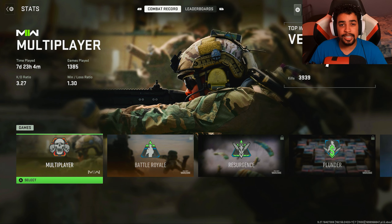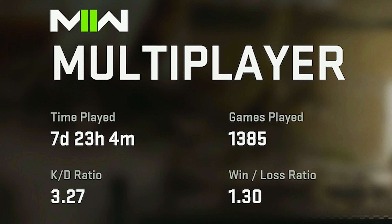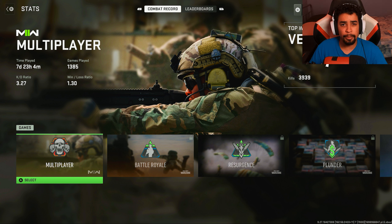These are my final stats in Modern Warfare 2. I have almost 8 days played, which isn't much at all. I got a 3.27 KD and a 1.30 win-loss ratio. I tried to find the medals, but I don't know why they're not in the game. I looked everywhere and couldn't find them.